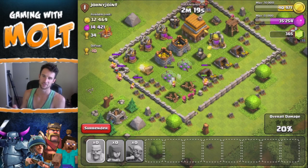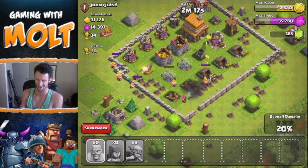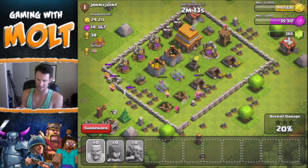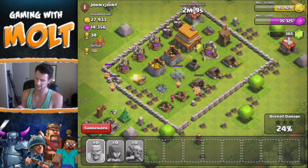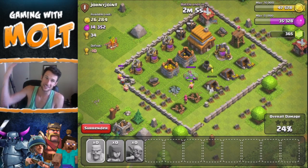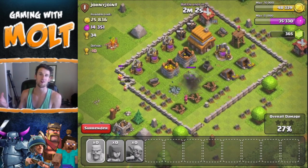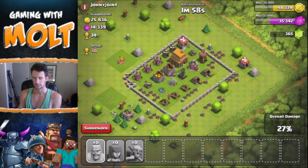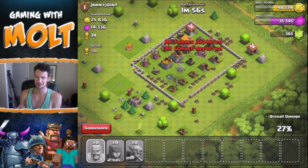Yeah, level one troops — it would be very hard to get super high. That mortar is taking out goblins in one shot, so that's going to be pretty challenging. But we can do it if you guys want. If not, I'll just keep doing Clash With No Walls and see how high we can get, and watch the funny defenses.